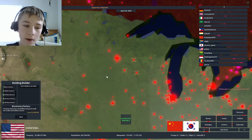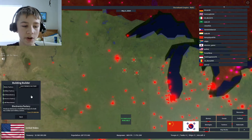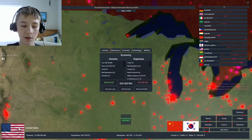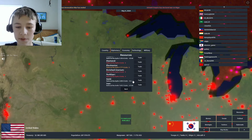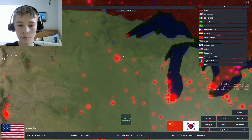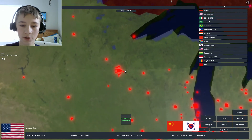Once you have these going, you're going to want to wait until they're close to the end to start buying the materials needed. But since I'm a higher country and I get a lot more money, I'm just going to get it right now. You're going to need six gold and six copper — two of each per electronic factory.